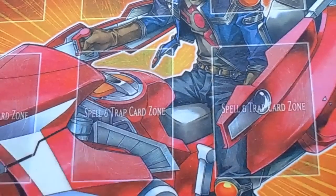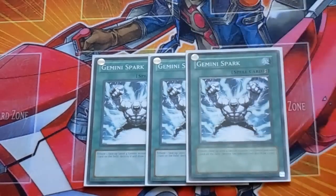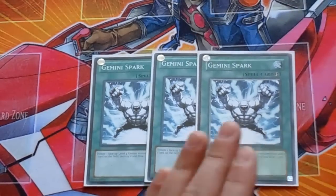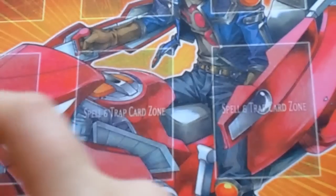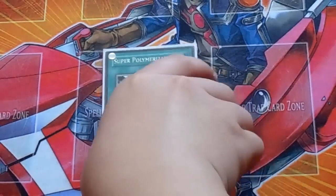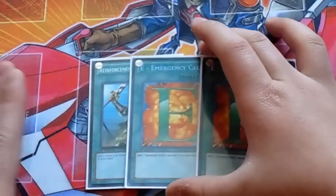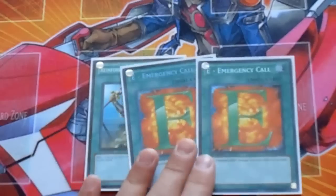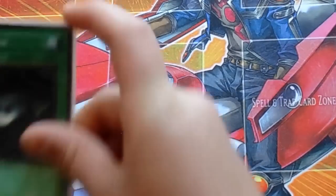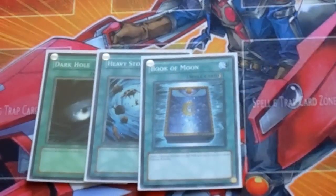Next we got triple Gemini Spark for the three Alius copies and Evocator Chevalier — love this card, it's your draw power in the deck. Next we got one Super Polymerization, mandatory. Rota and also two E-Calls because this is Gemini Hero Beat — you only have four heroes so two E-Calls is enough along with a Rota. Next for staples: Heavy Storm, Book of Moon, and Monster Reborn.